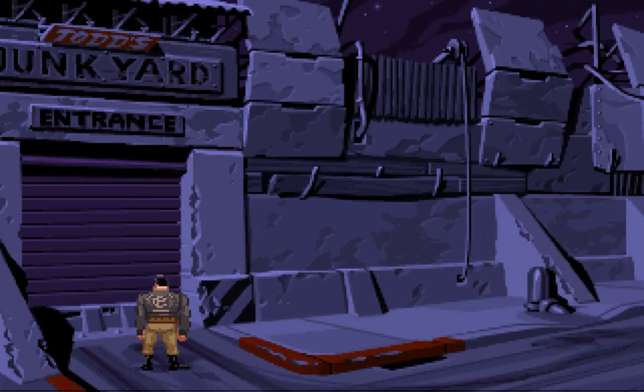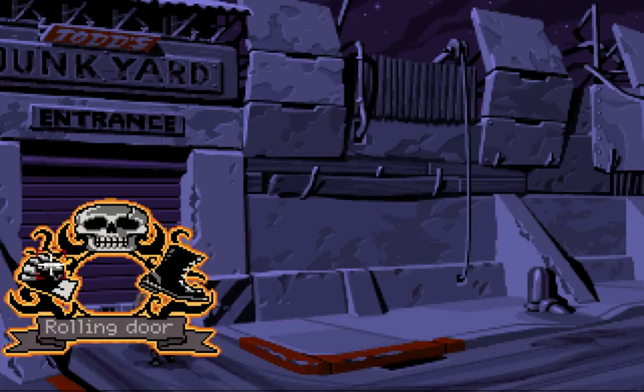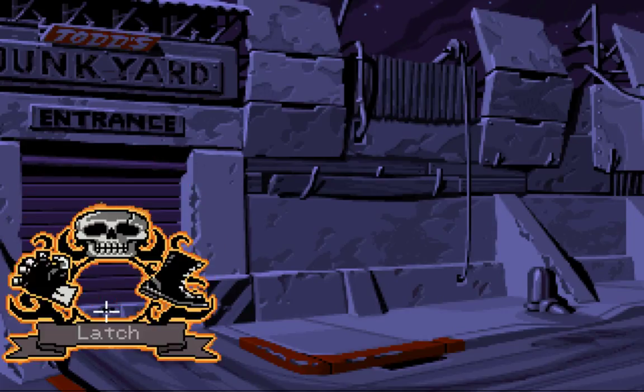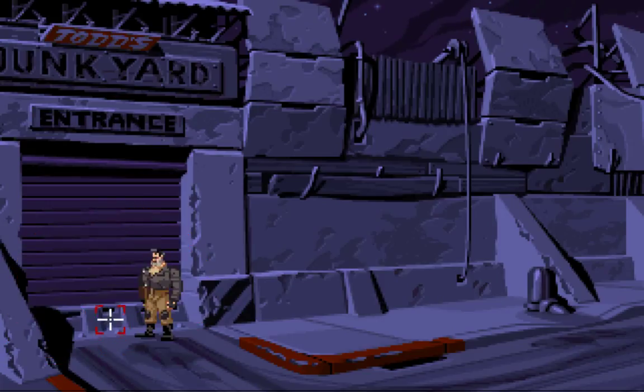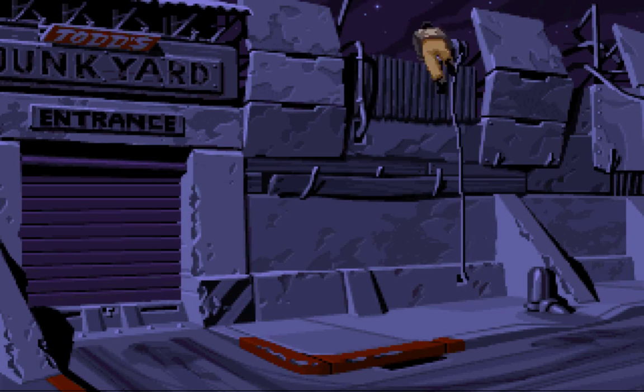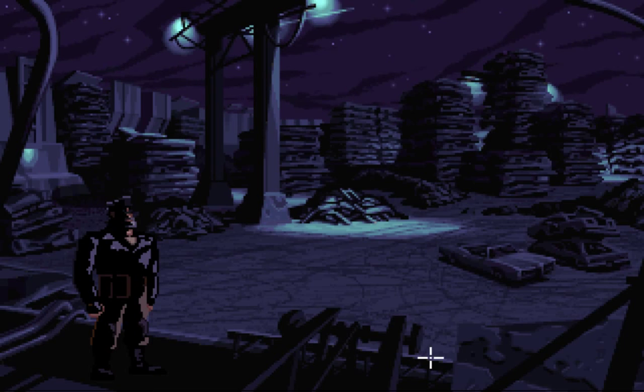Todd's junkyard — open up, Todd! Maybe we have to just knock on the door. No luck — there's a latch. We can't just kick it in. The character says: 'No luck, this should be easy.' Now there's a lock on the latch. Using the lock on it — that's how you solve that puzzle! Now we're in the junkyard.